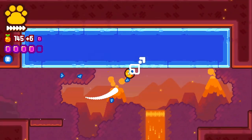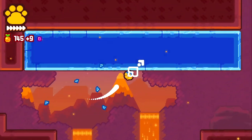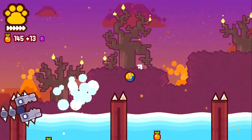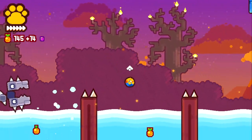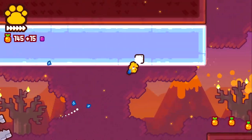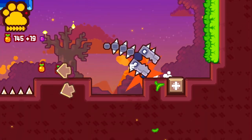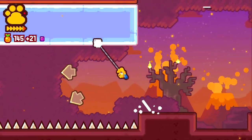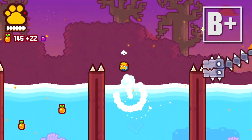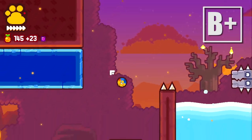GrappleDog is a delightful new platformer with an ear towards exploration. Discover massive stages and epic boss fights in this long and satisfying action game that stresses both skill and reflexes. The Switch version is let down by performance issues, and the soundtrack is definitely going to drive you up the wall. But the lengthy journey is fun from start to finish. If you're looking for a game that mixes the best elements from Alex Kidd, Indiana Jones, and Bionic Commando, then you need to adopt GrappleDog.